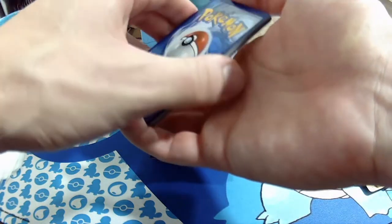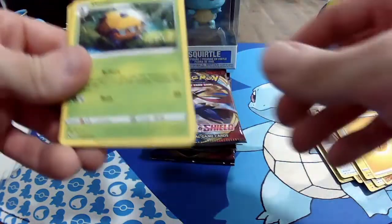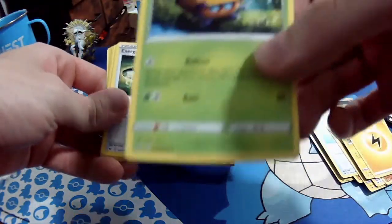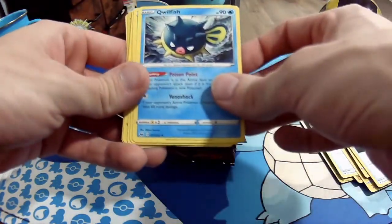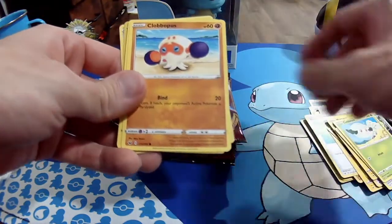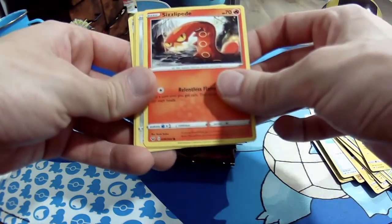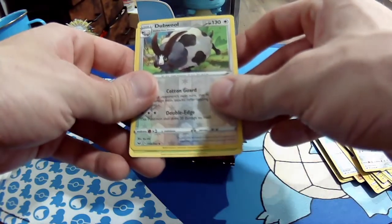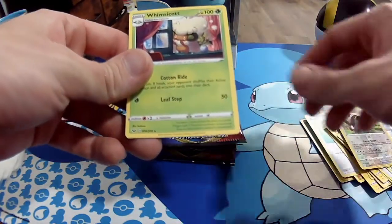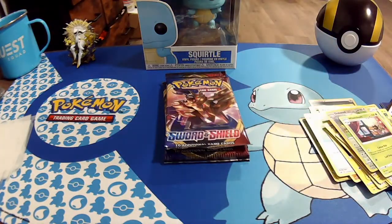Let's do fighting energy. I'm whiffing hard today with these energy calls. Dottler — what does he evolve into? Whirlipede, okay. Energy Switch. Qwilfish. Cottonee. Happiny. Emolga. Sizzlipede — love seeing him and Centiskorch. Pawniard. Reverse holo. And then the rare — it's a Whimsicott V. He's also from Brilliant Stars. I haven't pulled him from Brilliant Stars either — it's like the one V I haven't pulled yet.